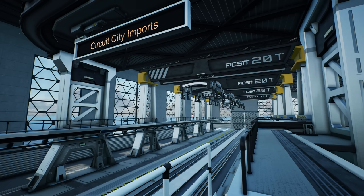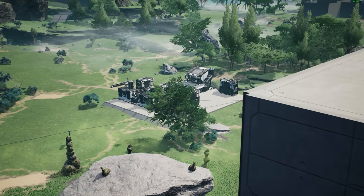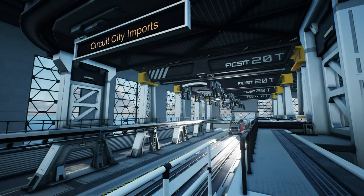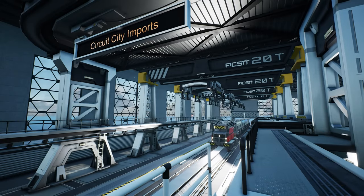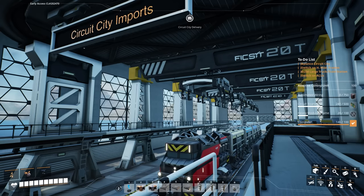Today, the final piece of the puzzle to make the next tier and get the space elevator launched is making the dreaded heavy modular frames so I can make the adaptive control units. I'm going to be pushing towards that, but not quite building a dedicated heavy modular frame factory just yet. Instead, we're going to feed a manufacturer manually and let that do its thing in the background while we build a new hybrid truck and train station to help smooth out the logistics and make things look a little bit better too.